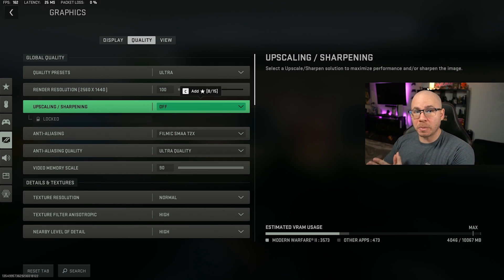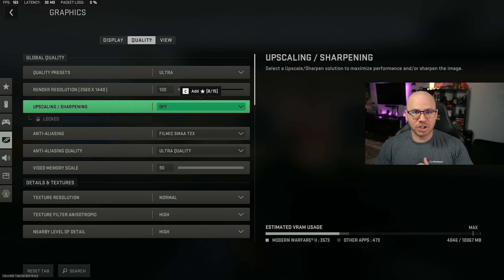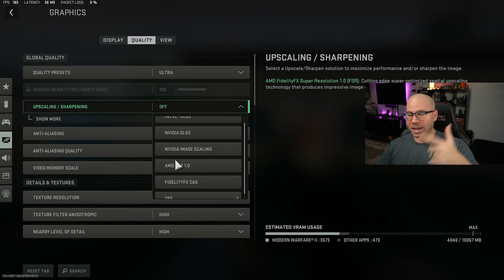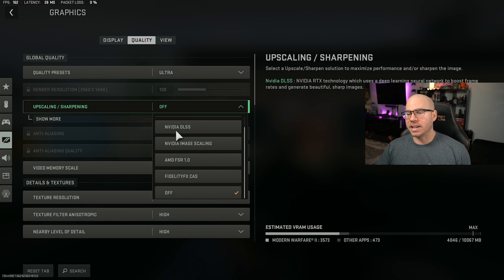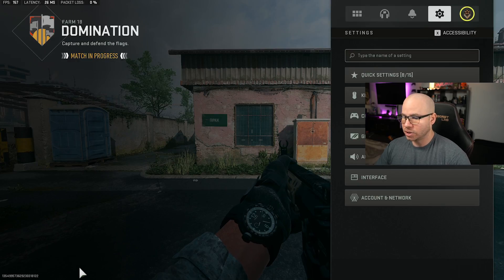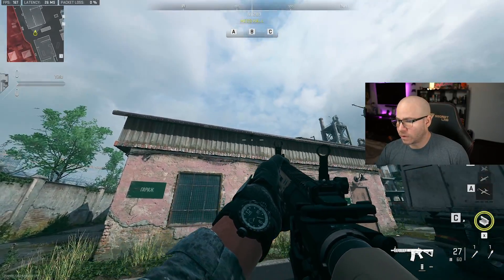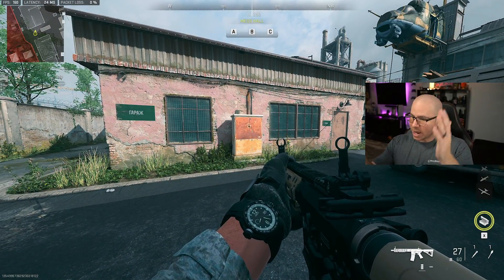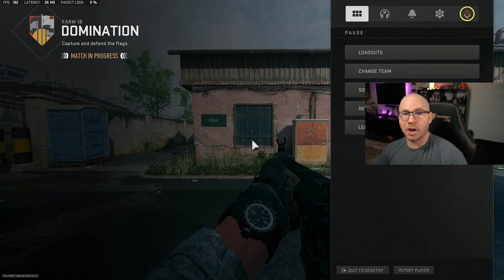Sharpening is huge — a drastic difference between the look of the game and frame rate. You have five options: fidelity, AMD, NVIDIA, DLSS and image scaling, and Intel XESS. Let me show you the difference. I've been using fidelity — it's graphics versus frames. With fidelity, the game looks good, font looks great, no blur on the edges, really defined sharpening. I'm getting about 167-166 frames. Now let's look at DLSS — this is a huge difference.